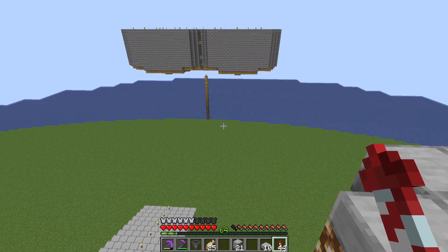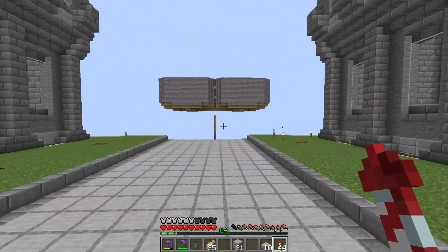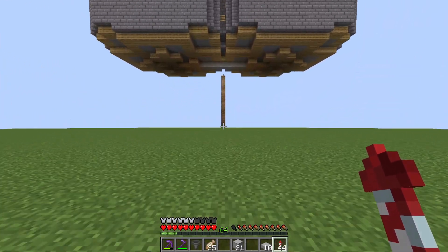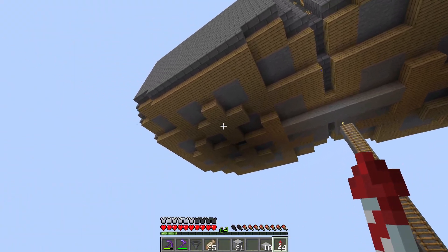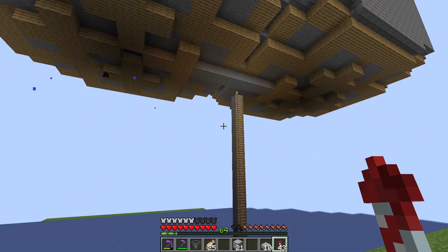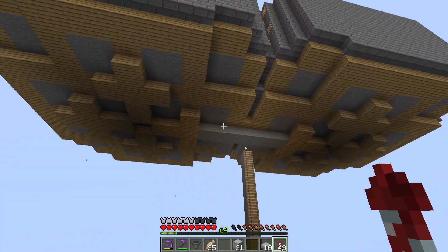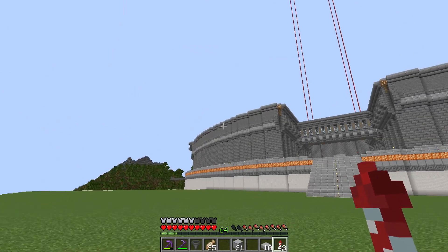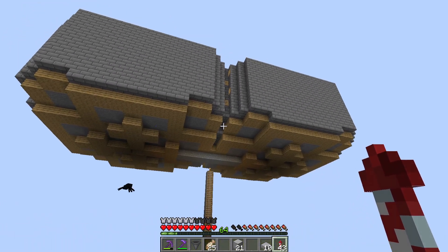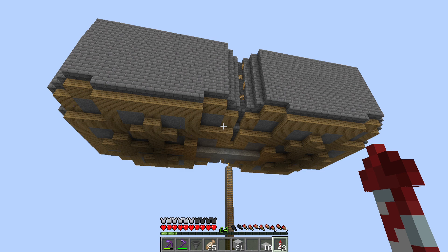Just to show you how night and day this is — check out what this farm used to look like. It was literally just a floating box. You'd walk up to it, come down, and the spiders would fall out. You can see where that cross shape came from — it's just how the farm is shaped on the bottom. To collect the drops, you'd just go to the bottom and pick them up out of those chests. Super boring, super ugly, no story behind it. By the way, this farm has worked for 10 years — it's a farm I designed way back in the day. I'll throw the link up on screen in case you want to check it out for your own world, though I will warn you your world has to be very lit up to get good rates with this farm.